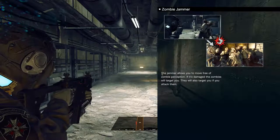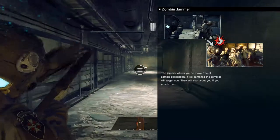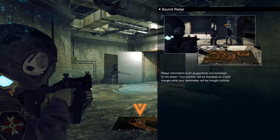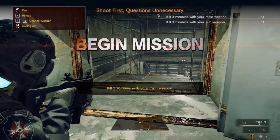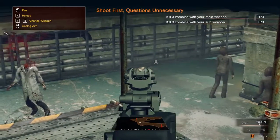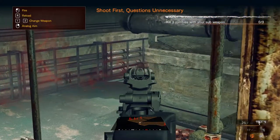Zombie jammer. The jammer allows you to move free of zombie perception and it's damage — the zombies will target you around. There's a Capcom logo and... you know what, I don't really wanna know. This is like the worst iron sights I've ever seen in a video game. Also the zombie textures — the textures on them look terrible.